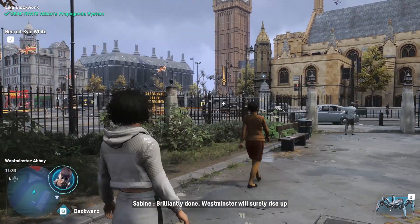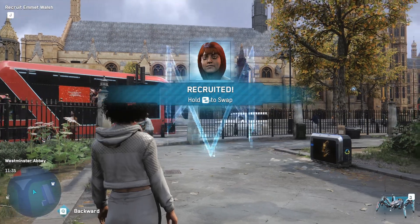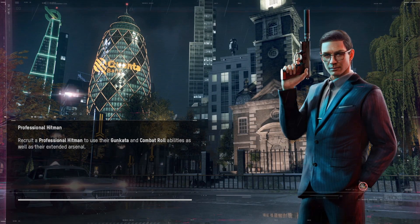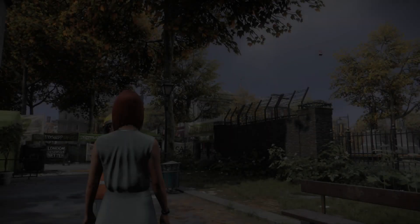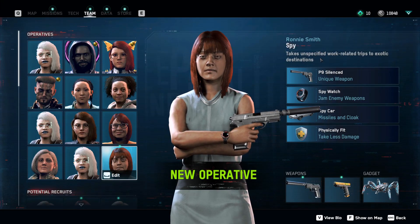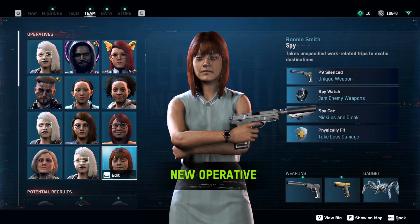So once you complete that mission, I'll show you what you unlocked. Westminster will surely rise up against Albion after this. The Burrow is now defiant. What we unlocked is a new spy character — we recruited a new spy. Let's open up the character menu and switch to her. So we have our spy, Ronnie — Ronnie Smith. The spy comes with a silenced P9 pistol, a spy watch, a spy car that shoots missiles and has cloaking abilities, and she is physically fit.